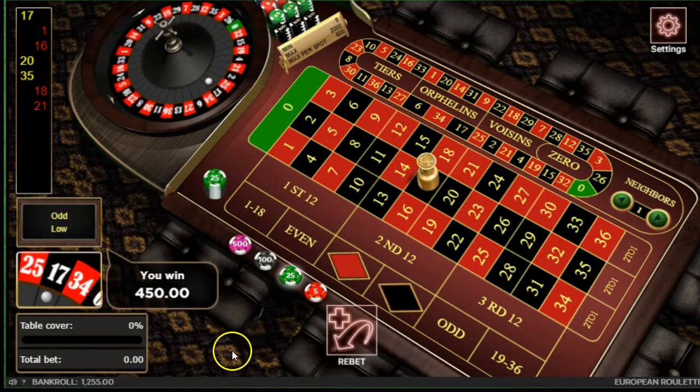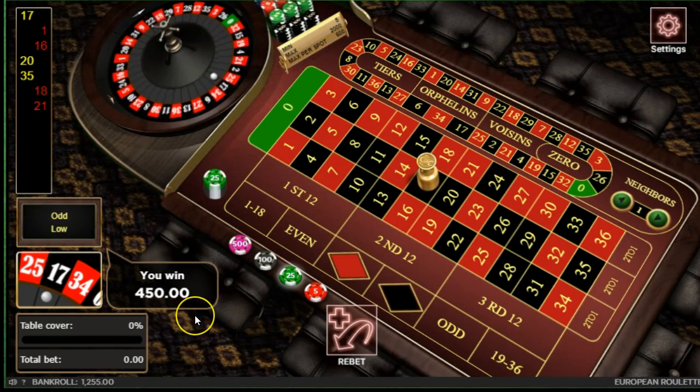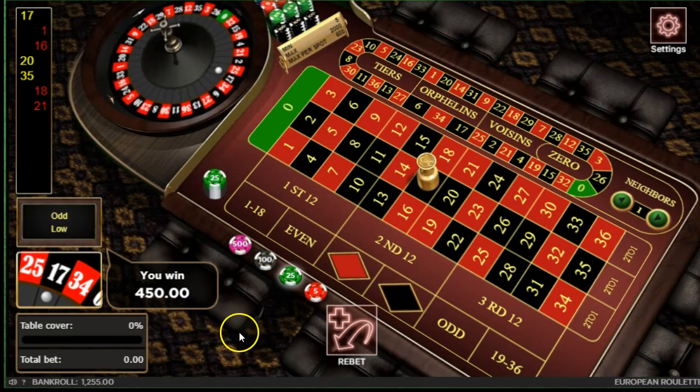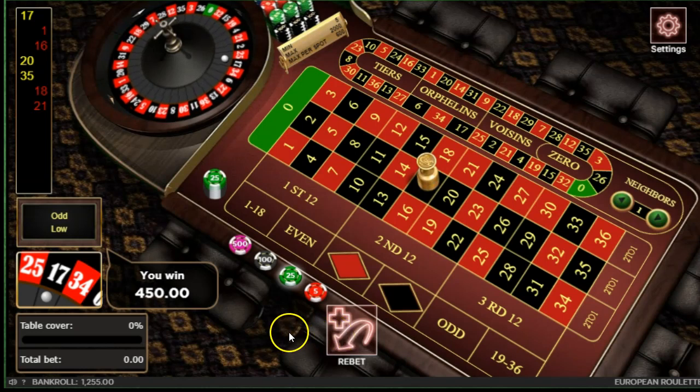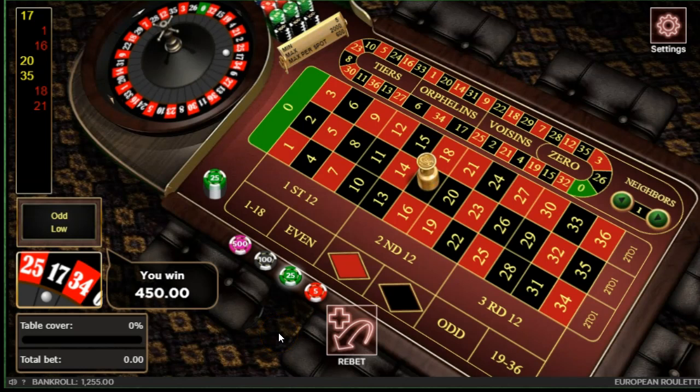17 black, you win. Place your bets please. Look at that — 17 black, 450 bucks, 255 dollars. This does require a relatively big bankroll. I don't recommend anyone gambling, but you can probably do it with 300 bucks if you're gambling 1 dollar per unit. Remember, we're risking 9 units.